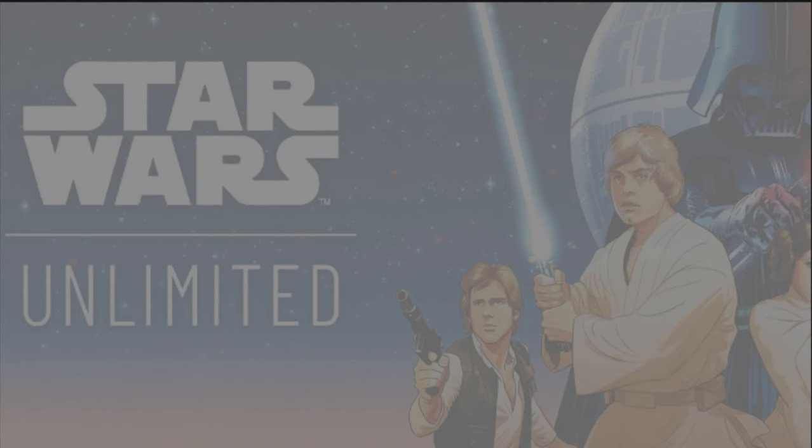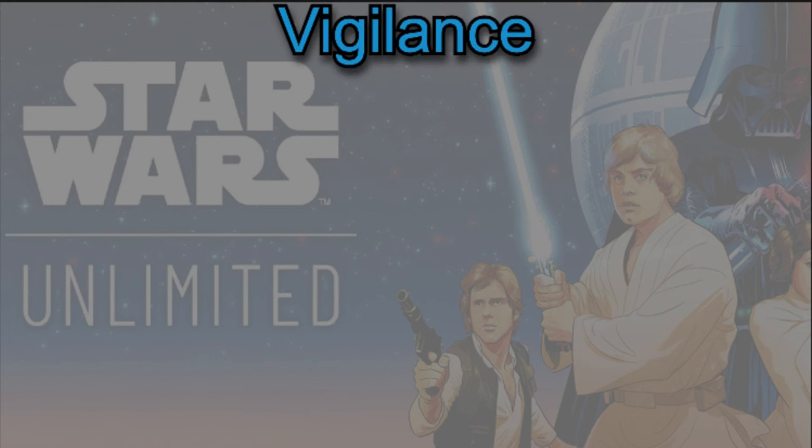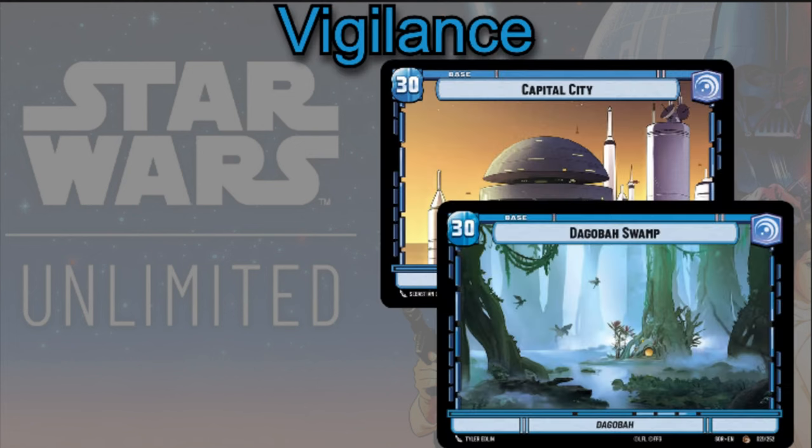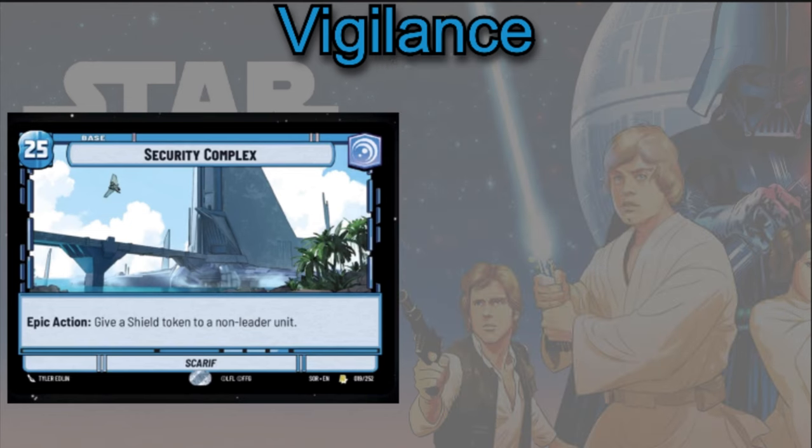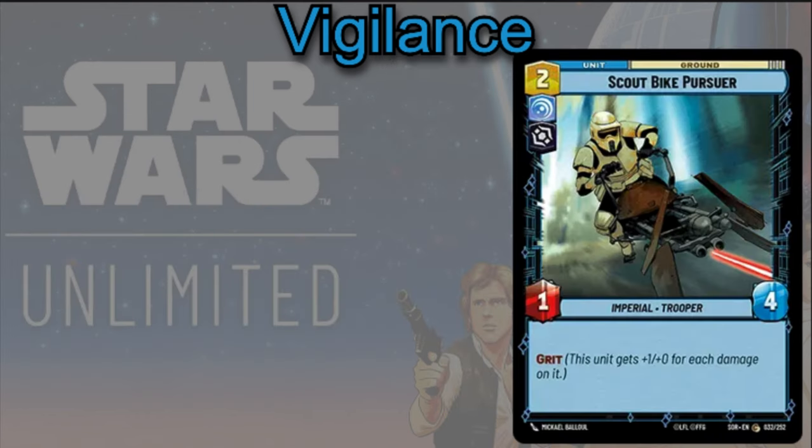That's it for Command, but next let's look at some Vigilance cards that work really well with Palpatine. You can play the Security Complex base, though giving a shield token to a non-leader unit doesn't directly help your effect — in a lot of cases you can just play Capital City if you want to go Vigilance. For units, the Scout Bike Pursuer is two cost, 1/4 with Grit, so it gets plus one power for each damage counter on it. You can use it multiple times throughout the game, and when it has two or three damage on it and you've gotten max value, kill it with Palpatine's ability.